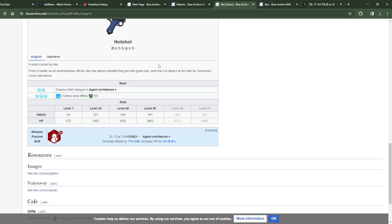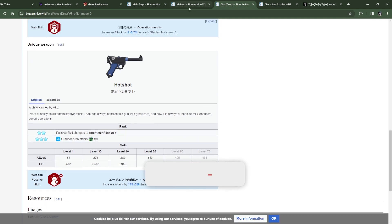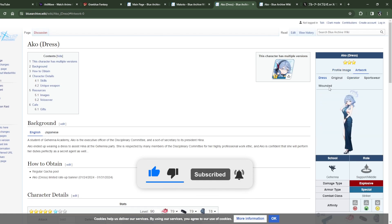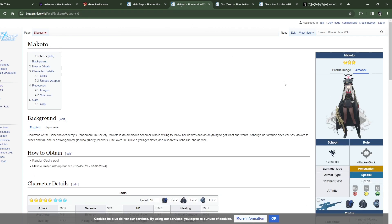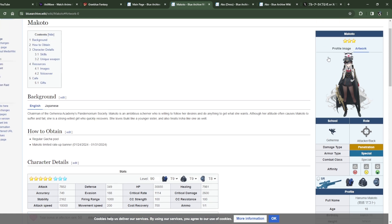Out of both Makoto and Ako, if you're afraid to pull, Ako is the better character. Makoto is a little too niche, even though her EX skill is entertaining and funny. That's all — bye!